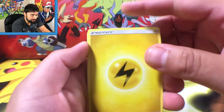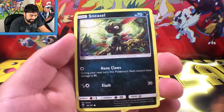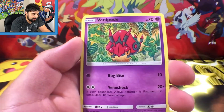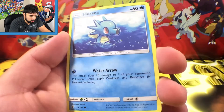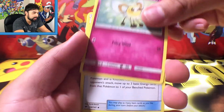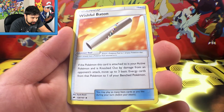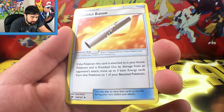We got an energy, a Krokorok with Light Punch, a Sneasel with Hone Claws and Slash — that's some pretty cool art guys, check that out. We got a Venipede with Bug Bite and Venoshock, a Horsea with Water Arrow, and a Cutiefly with Fairy Wind.